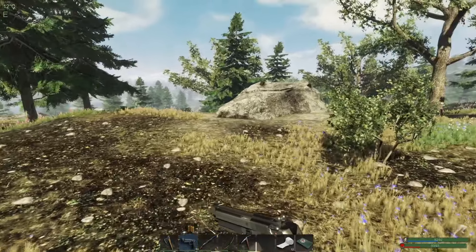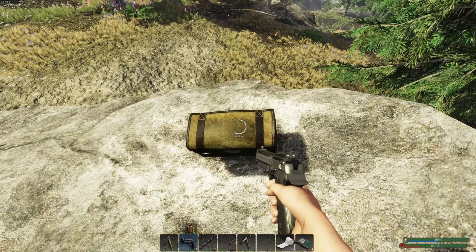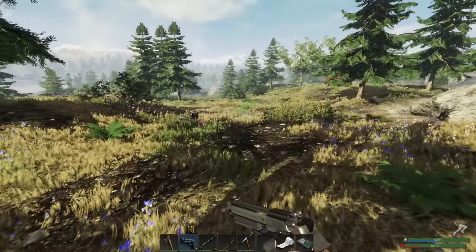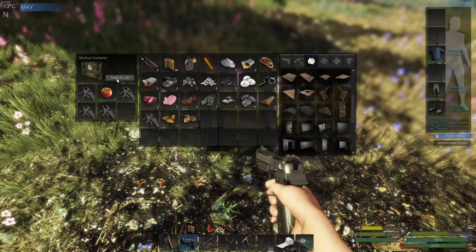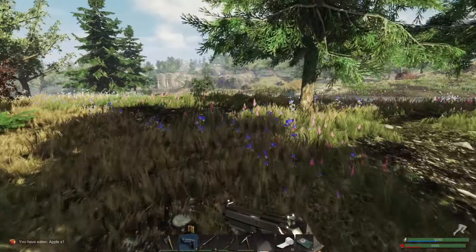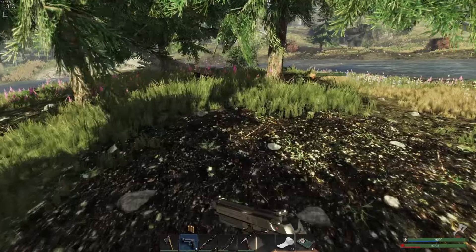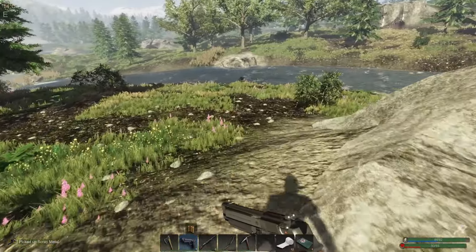Sometimes I see really nice ore that I want on one of those out-of-reach rock formations, and I think, you know what Steve, just make some stairs. You can't make a ladder in this game - they have stairs, not ladders. But make some stairs and you can put them where you need to, to make sure you can get up there and get the ore. Just leave them there, and every time you come by that rock you can use them.